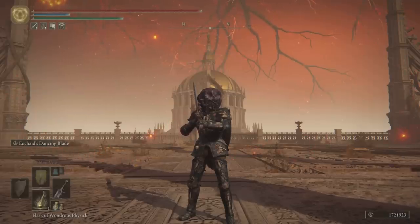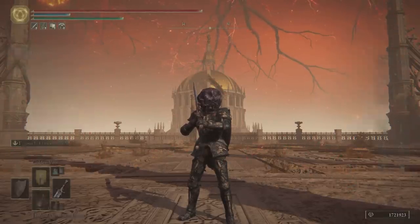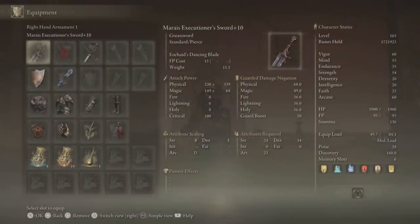Hey guys, today I want to show you how you can one shot bosses on a new game. All of the gear on this build can be obtained in one game cycle, meaning you don't have to go to NG plus for this build. For stats, on the right you see we've got 60 vigor, we also have 54 strength which turns into 80 strength when we two-hand our weapon, and 60 arcane.